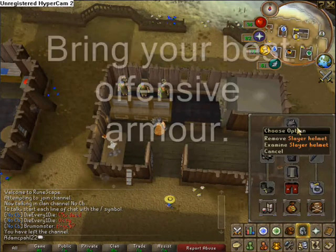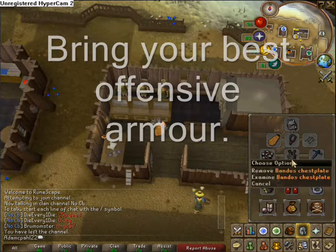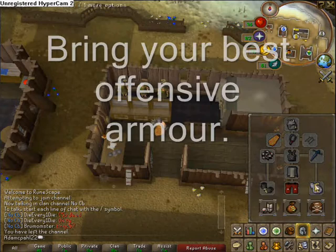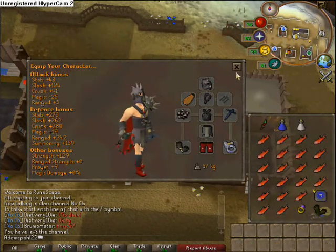You need a Slayer Helmet, Fire Cape, Fury Amulet, Abyssal Whip, Bandos Chestplate, Rune Defender, Bandos Tassets, Barrows Gloves, Dragon Boots, and Berserker Ring. These items will maximize your attack and strength bonus.